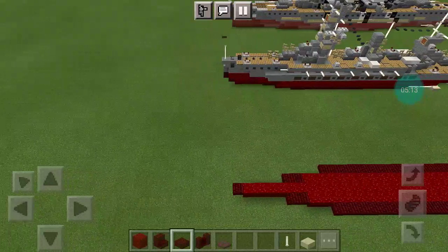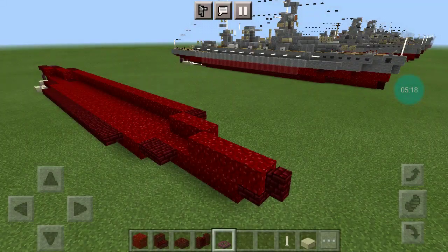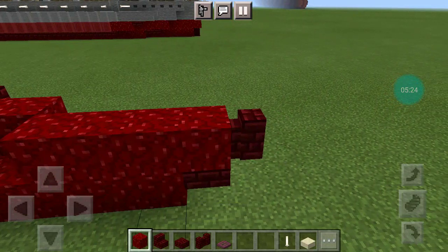Alright, moving on from layer 1 to layer 2. You want a nether wart block on top of the previous slab.